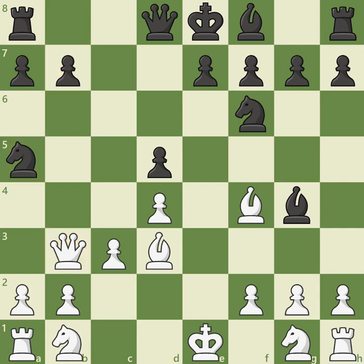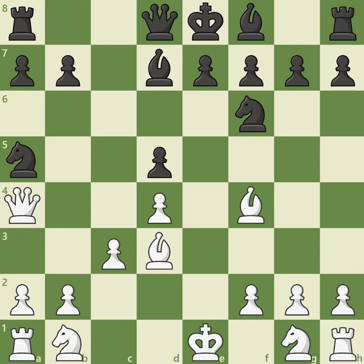Before retreating the queen, Fischer first inserted the useful move queen a4 check, provoking Black to retreat the bishop with bishop d7. Now that the bishop has retreated, Bobby moved his queen to c2. After this maneuvering dance, White has a comfortable position, and although Black is certainly doing okay, his light-squared bishop is less active than Black would like, and the wayward knight on a5 will also have to spend time to return to the action. Grandmaster Fischer went on to win this important game on his path to qualify for the world championship match, which he would also eventually win.